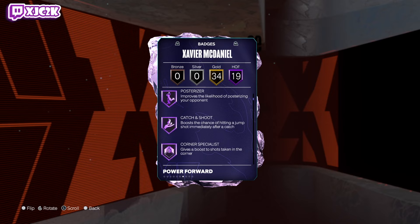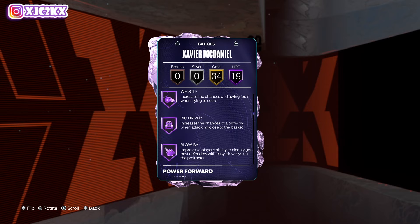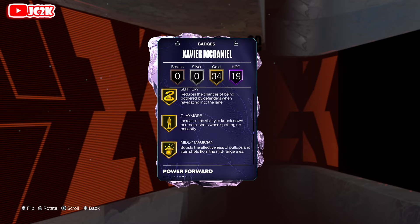Badges include Hoff, Acrobat, Fast Switch, Posterizer, Catch and Shoot, Corner Specialist, Anchor, Clamps, Interceptor, Off-Ball Pest, Post-Lockdown, Workhorse, Rebound Chaser, Precision Dunker, Whistle, Big Driver, Blow-By, Speed Booster, and Bulldozer as well. Really good looking, versatile card with 34 gold badges.